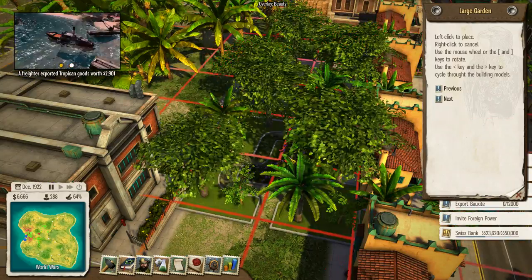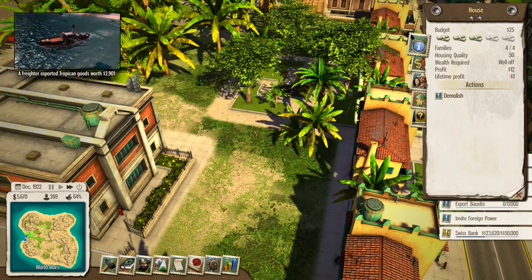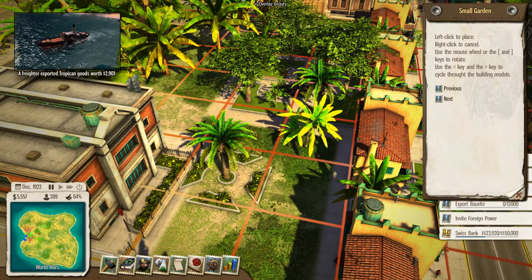Let's actually put down a garden behind these houses, and that should automatically be a bit of a booster to the happiness rating.